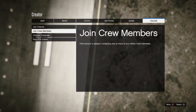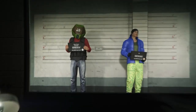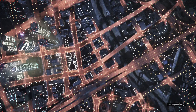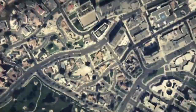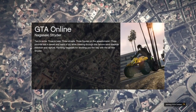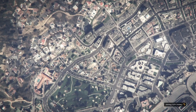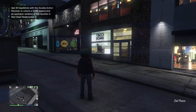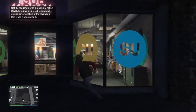Bring up the pause menu, go to online, go to choose character, and select that. Once you've loaded in, go ahead and delete your female character. Once you delete her, wait for the character to walk back out, then press circle or B to return to story mode. Make sure you don't load in with your male character otherwise you will mess up the glitch - make sure you return to story mode. Once back in story mode, bring up the pause menu, go to online, and start an invite-only session.